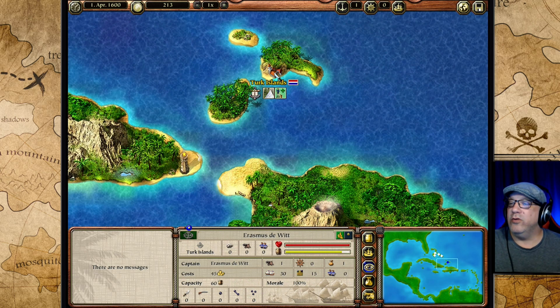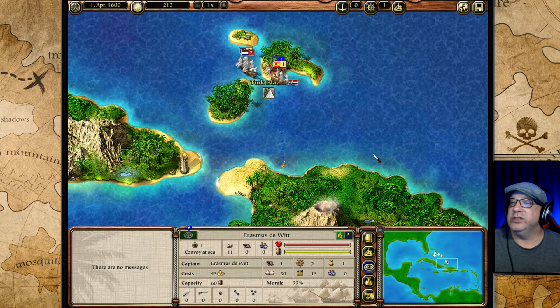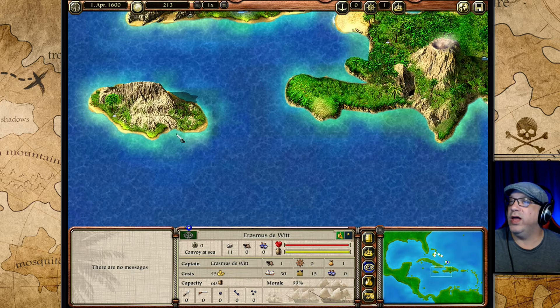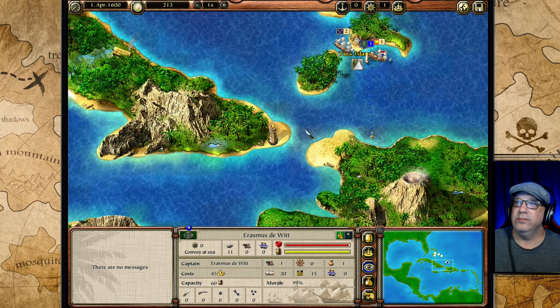We can pick up some more sailors here as well — let's pick these guys up if we have the space. Now we have a full ship. I know there are some towns around here, and Port Royal is down here, so I'm going to map all of this out and do some trading. I'll bring you back to show you a few of these trades if something changes.